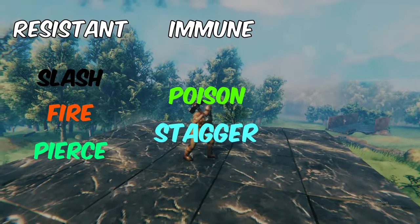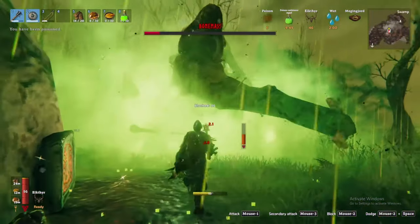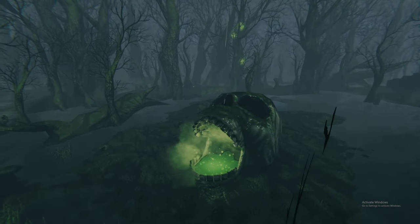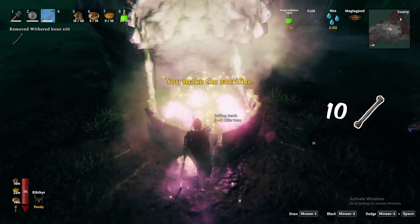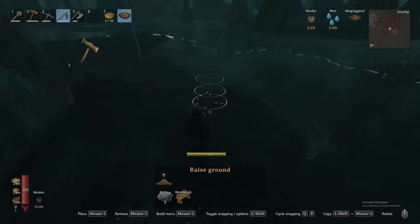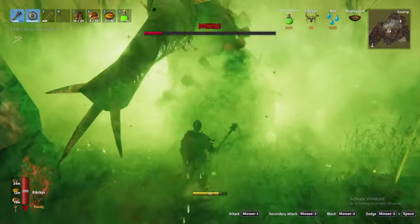Bonemass is resistant to slash, fire, and pierce, and immune to poison and stagger. Fortunately, he does have a weakness to blunt and frost. For this reason, your best bet for defeating Bonemass is up close and personal with a blunt weapon. His forsaken altar is super cool, highlighted by a massive skull filled with acid. To summon him, you'll need to bring 10 withered bones to sacrifice. Before summoning, I recommend you raise the earth around his spawn location, especially if there's a lot of water around, as fighting in water is no fun at all.